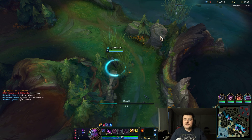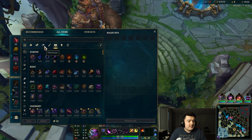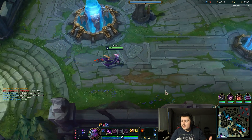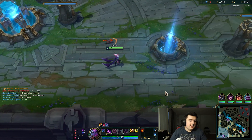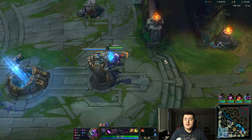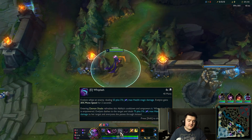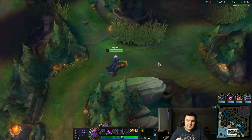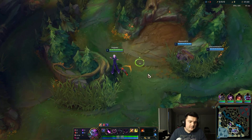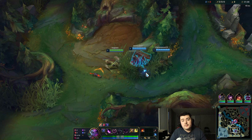So why did I recommend Night Harvester over Rocket Belt? I believe Rocket Belt is a harder item to use, firstly because it's an active item - it's like having an extra ability. When I first started playing, I never used my active items. For newer players, not just new to the game but new to Evelynn, when you're getting used to just the regular abilities it can be really hard to add an extra active item ability in there as well. But today we are going to focus on Rocket Belt.